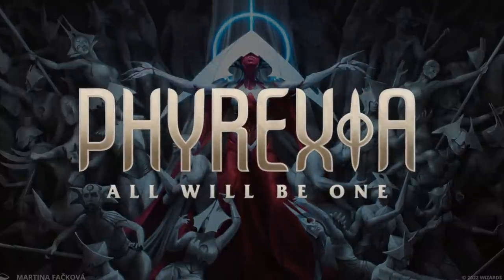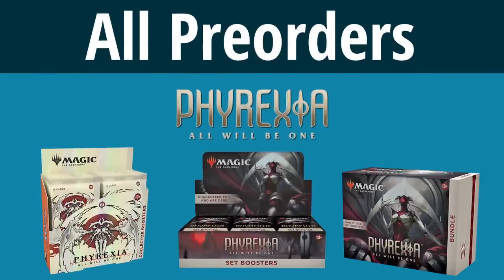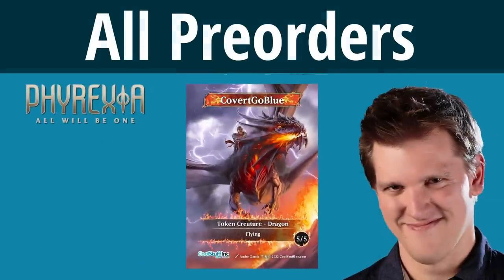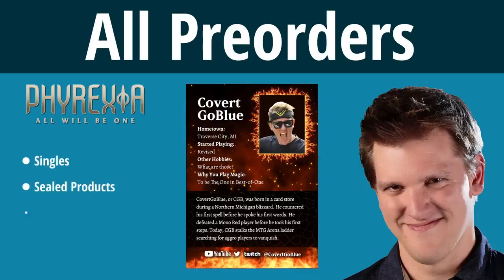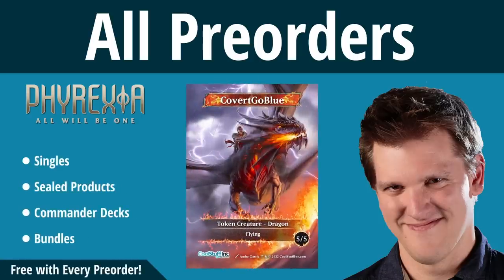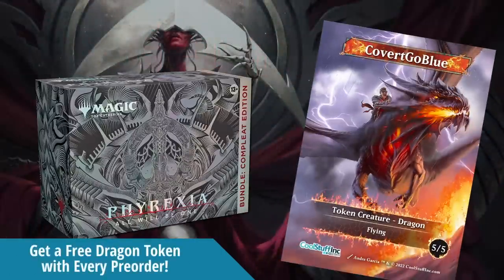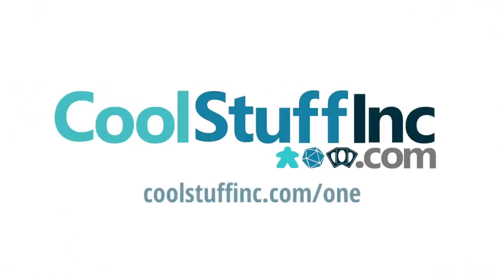Phyrexia's power continues to grow as it prepares to take over the multiverse and make everything one. All pre-orders for Phyrexia: All Will Be One products will sweeten the deal with an all-new exclusive CGB dragon token. Every single sealed product, commander deck, bundle — everything coming with the new set gets upgraded with a CGB token for free. Get your pre-orders in and become complete with Phyrexia: All Will Be One at CoolStuffInc.com.